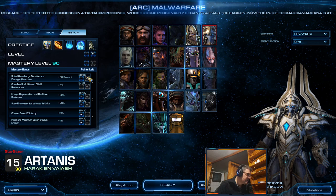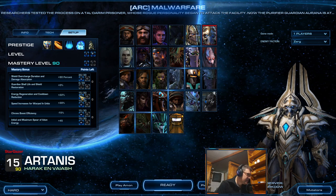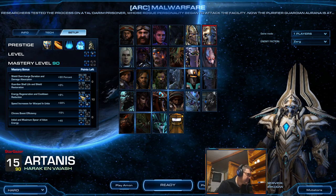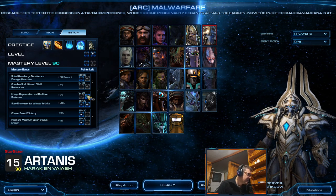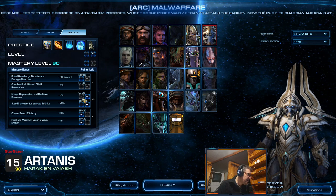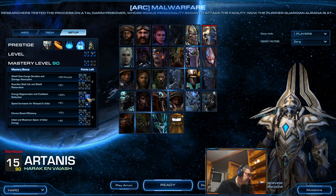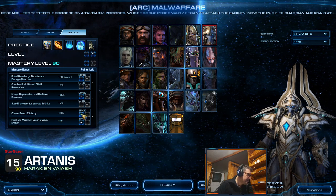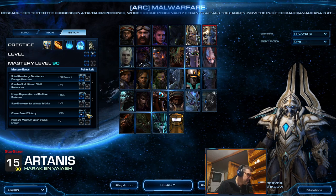I will not use Guardian's Shell because its existence is important, but additional health and shields are not important because Artanis has astral winds to heal stuff. I definitely want energy regen and cooldown reduction, because it will affect Artanis's abilities too. And I'm going to go Chrono Boost efficiency.